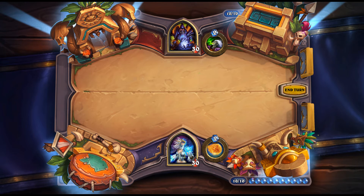Mojomaster Zihi: 6 mana, 5/5 — Battlecry: set each player to 5 mana crystals. Interesting mechanic. It's neutral combo disruption and neutral Druid disruption, since combos often rely on full mana and Druid ramps. There are also interesting synergies where Warlock's destroy-all-mana-crystals effects or Priest's Surrender to Madness can be negated by playing Zihi afterward. Overall a good tech card if the meta calls for it.